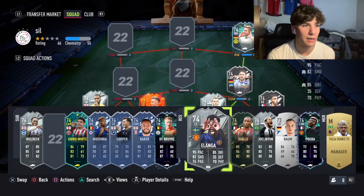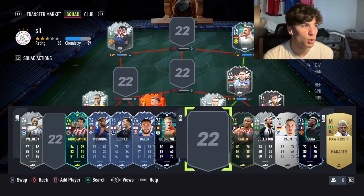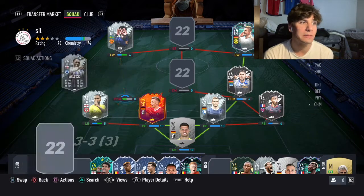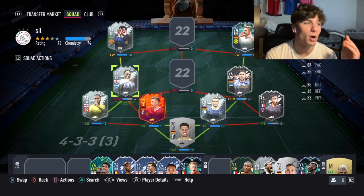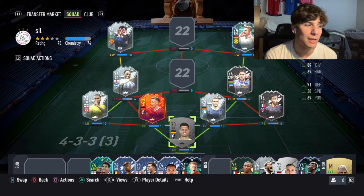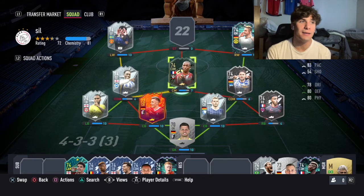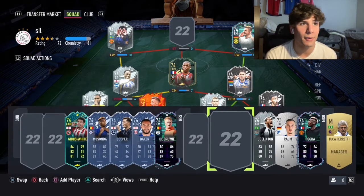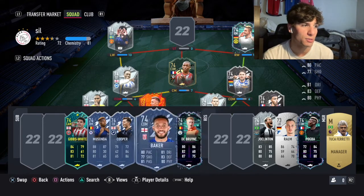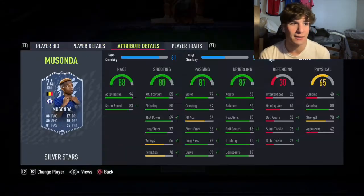Here's how that would work: put Rico Henry at left back, put Alanga at left wing, and move Danny Welbeck to a CDM or center mid depending on what you want. You get full chem on Rico Henry with that strong link, and full chem on Danny Welbeck — even with a soft link to Mike Diallo at center mid. That could definitely be a way to work it out if you want to use a different striker and right wing and don't want to use Musanda, though he's very good with great agility and balance.